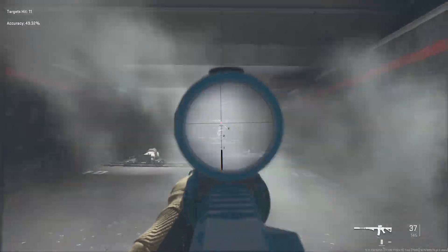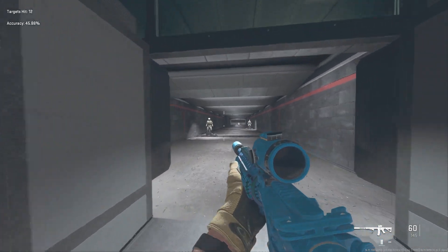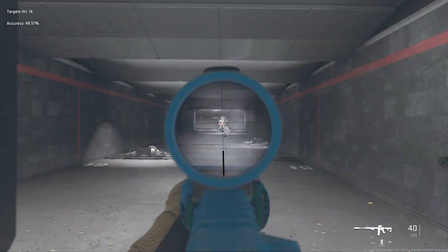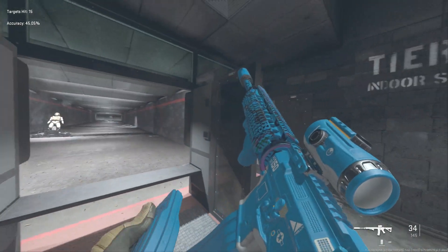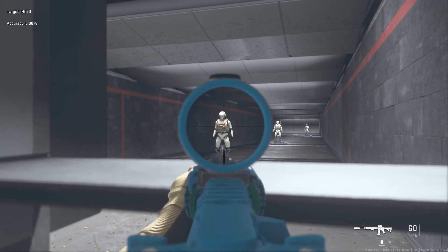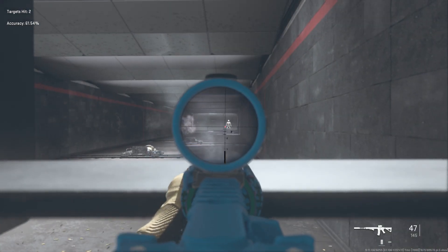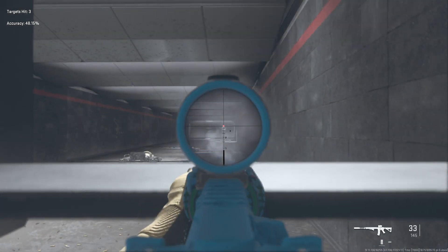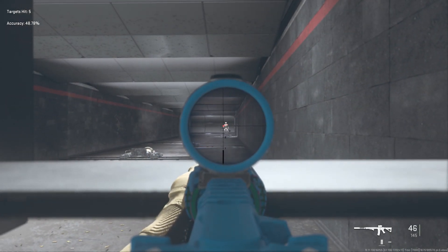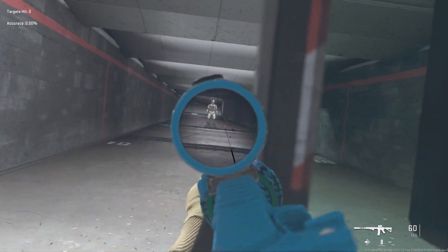Just aim for the head and they go down like nothing. Tier 3 AI go down in a few bullets, and if you get all headshots the juggernaut you can do in about half a clip — just aim for the head and they go down. For a bit more stability I do like to mount — I think mounting is underrated, especially in DMZ. This thing literally turns into a laser when you're mounted.